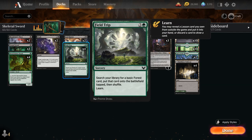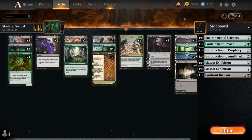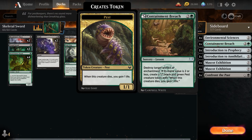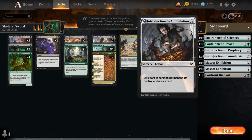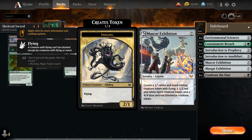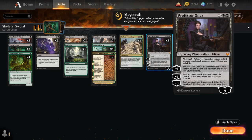We've got more ramp with Field Trip, letting us search for a basic forest to put on the battlefield tapped, and we also get to learn so we can grab one of our lessons out of the sideboard. We get a seven-card sideboard in best-of-one, including Environmental Sciences to find land, Containment Breach to take out artifacts or enchantments, Introduction to Prophecy for card draw, Introduction to Annihilation as an expensive removal spell, two copies of Mascot Exhibition which can generate three different creatures we can potentially equip with Vorpal Sword, and Confront the Past to take out opposing planeswalkers or get back Professor Onyx from the graveyard.